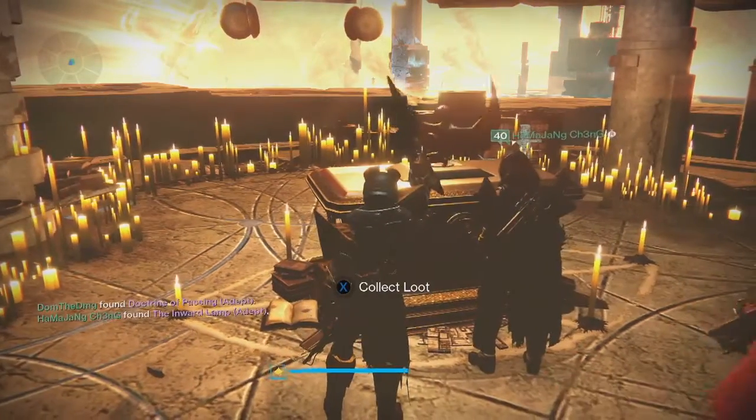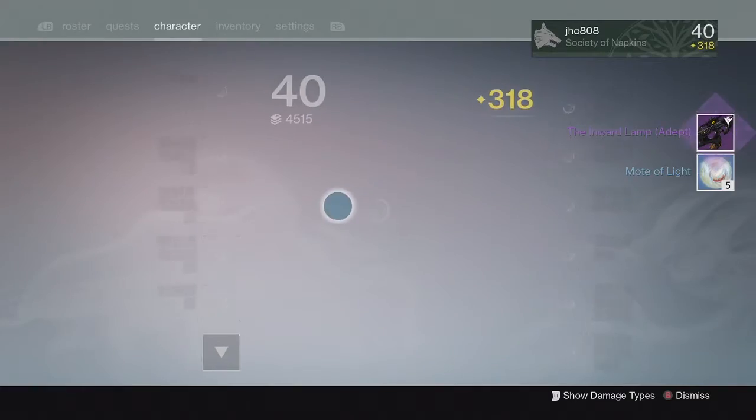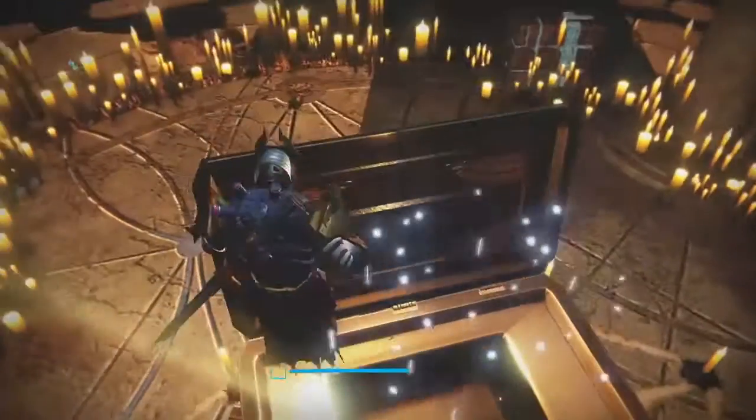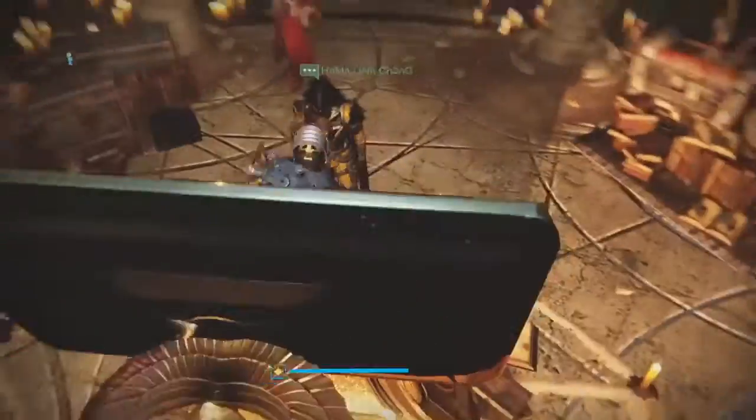Finally, for my last character on my Titan from the lighthouse chest, we ended up getting another Inward Lamp and this one came in at 313. So at least I ended up getting one 320 out of those three lighthouse drops — that was pretty cool.